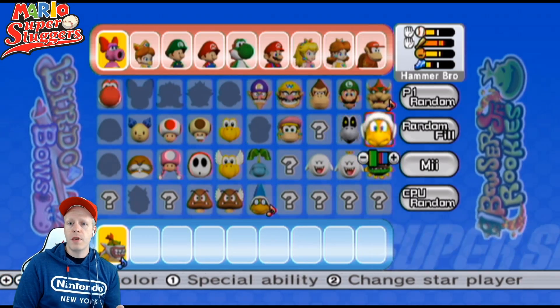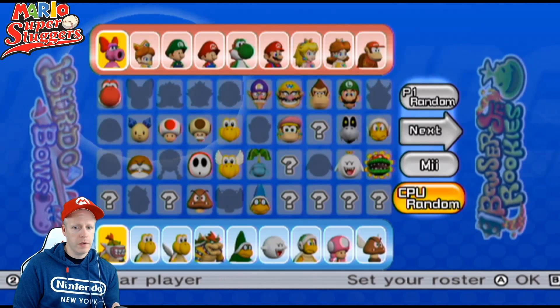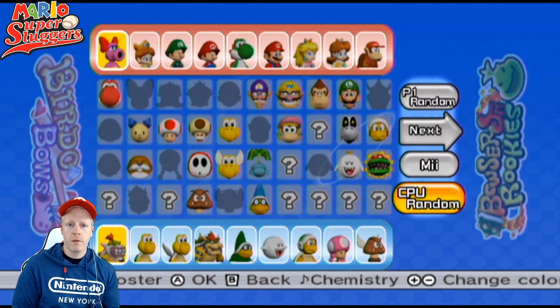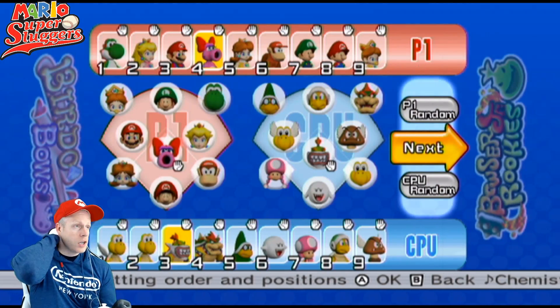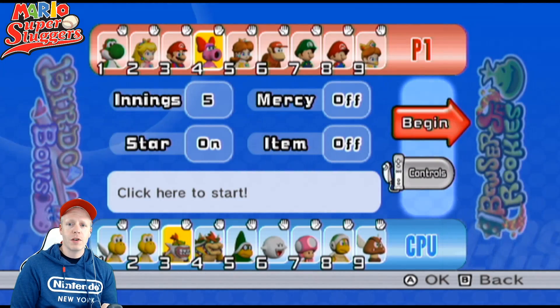We'll do the CPU random again. We've got Bowser figures, Boo, Toadette, some Goombas, and a Paratrooper. Looks pretty good. Alright guys, here we go — Peach Ice Garden, the Birdo Bows versus Bowser Jr. Rookies. We are set to rock and roll.